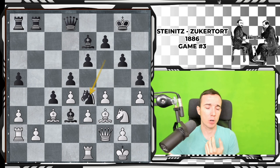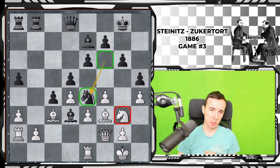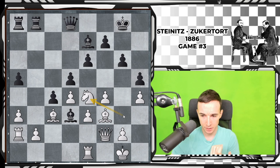Knight to e4 was played, and this is a little bit suboptimal because you are exchanging your active knight for your opponent's passive knight. The problem of exchanging in chess is always difficult, but in general you don't want to exchange your active pieces for the opponent's passive pieces. Bf4 was played, which was a little bit strange — knight to e4 was probably better, getting rid of that knight that was bothering you for the majority of the game.